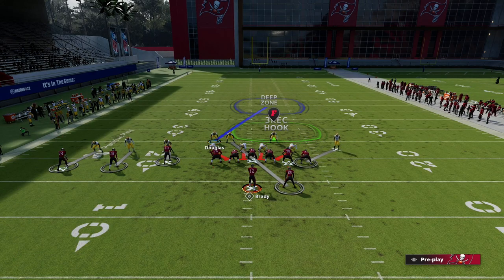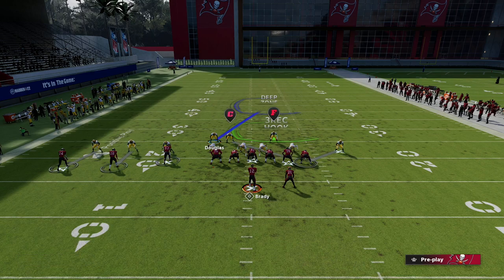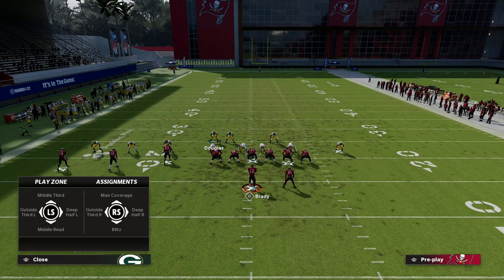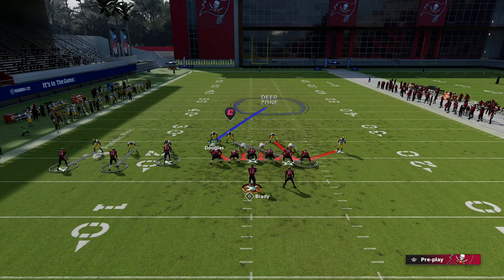We're going to manually press the tight end. Most people that run trips tied-in will block their running back almost 80% of their scheme, and we're going to take advantage of that. So we're going to man up the middle linebacker that's guarding the running back on the tight end, blitz the outside corner on that side, and blitz a linebacker on that side as well.